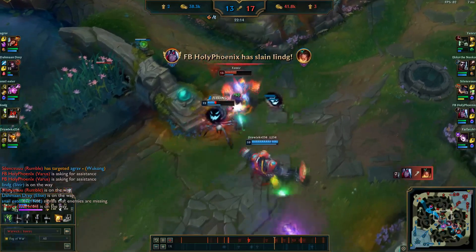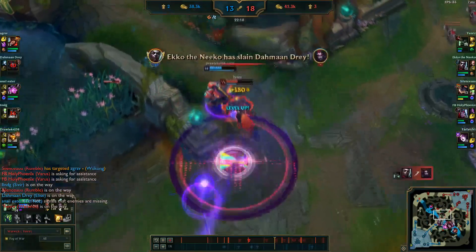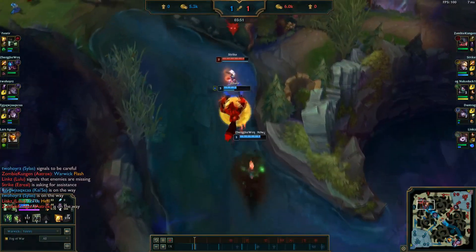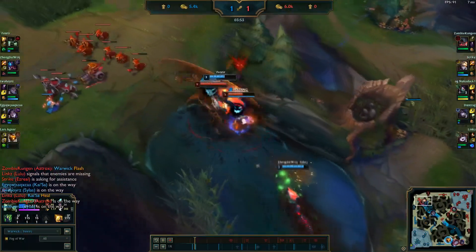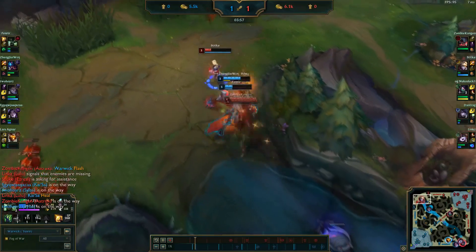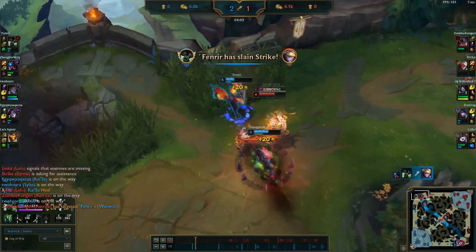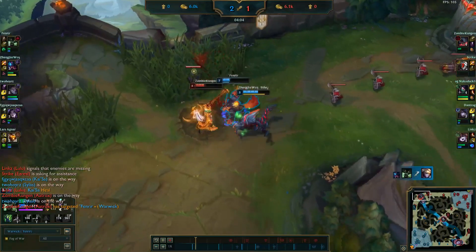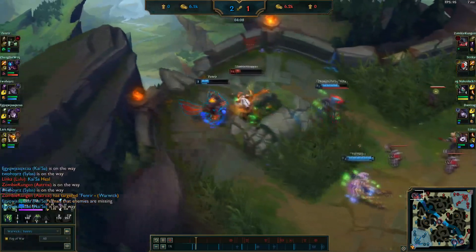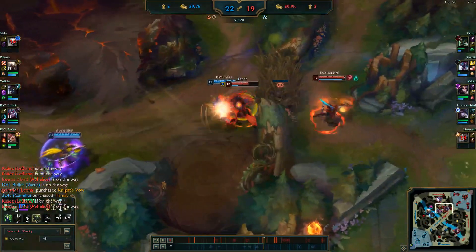Warwick's Q is extremely underrated as an ability. What a lot of people don't realize is that Warwick's Q works the same way that his ultimate does — it's an unstoppable movement ability. When held down, you dash towards the enemy target no matter what. So if the enemy is using a movement speed spell while you time your Q properly, you actually follow that champion all the way through their dash. If they're trying to use a knockback or a displacement ultimate like Sett's, you can actually cancel the movement with your Q as well.